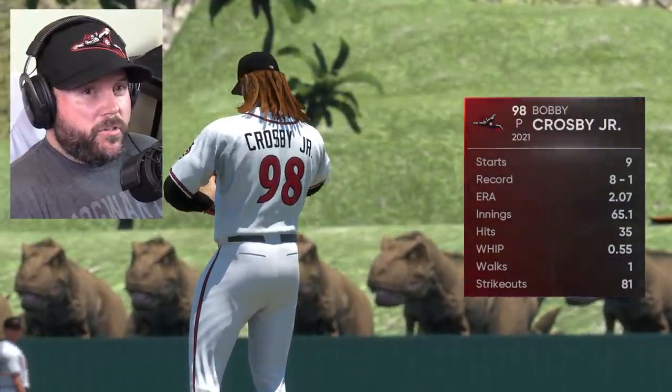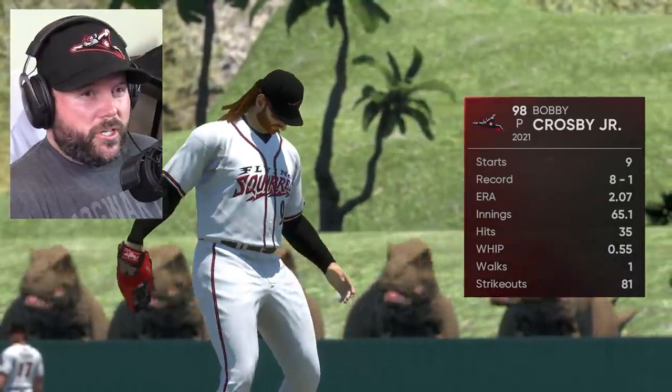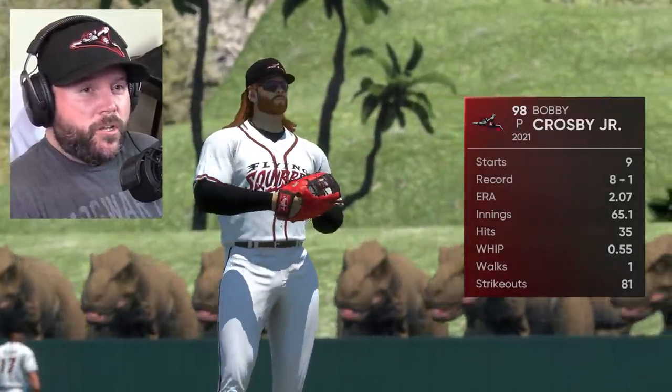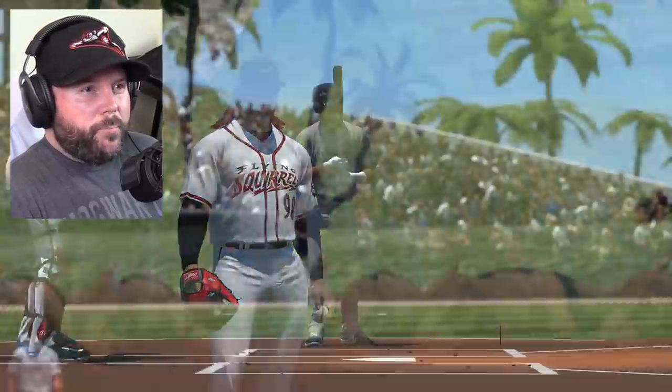Pitch a no-hitter or a perfect game — that would be even better. Look at his stats: in his last two games as a hitter, he had three home runs in each game. 81 strikeouts, one walk. It's a decent ratio — 81-to-1, not bad for a rookie.